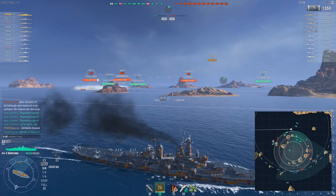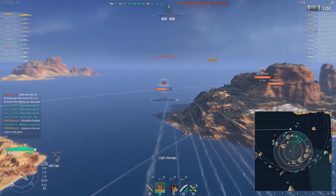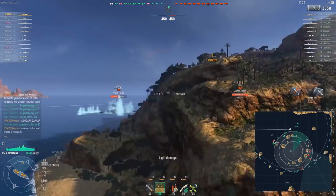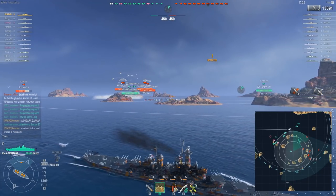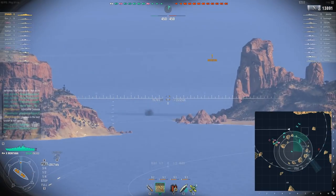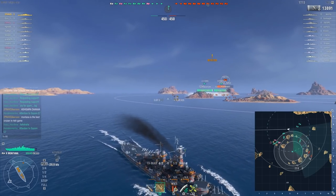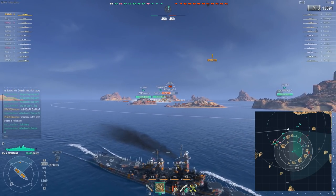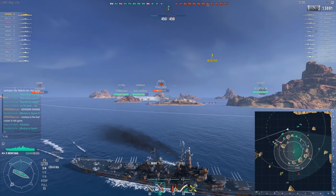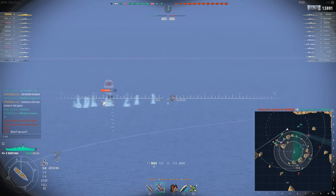I'll head towards the middle and see what the enemy team does. Usually what happens is that the team that is more aggressive tends to lose out. However, I am a Montana so I'm not exactly the best ship for close quarters. I think something like a Kurfürst definitely prefers that, and maybe even a Yamato is slightly better because they are able to overmatch other tier 10 battleships from the front.